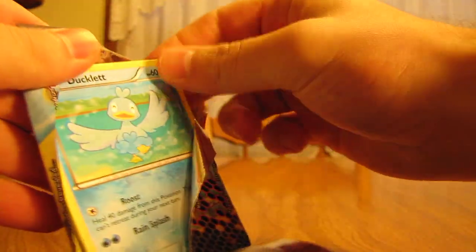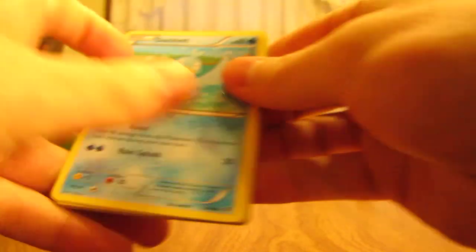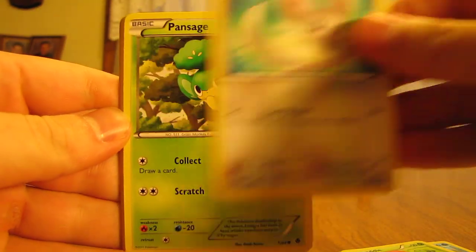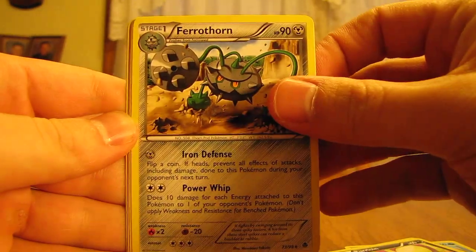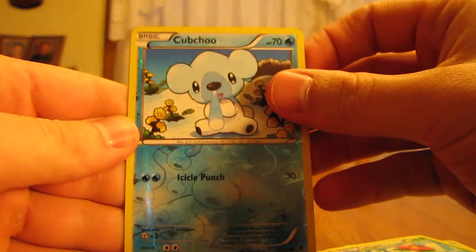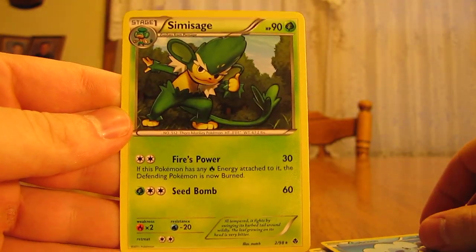On to the Emerging Powers booster packs. This one had Darmanitan on the front. I got one holo out of the three packs from the last box, so I'm hoping to do a little better. Here we have Ducklett, Swadloon, Minccino, Pansage, Purrloin, Ferrothorn, Boldore, Lilligant, Cubchoo Reverse — which is a common — and then Simisage Rare.